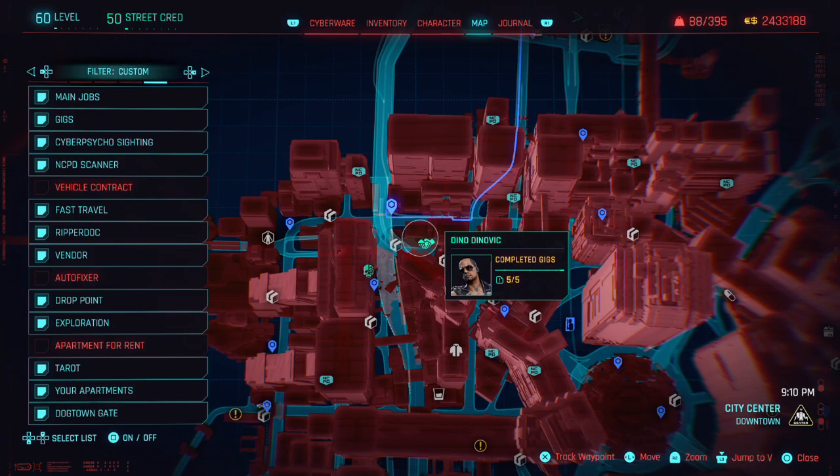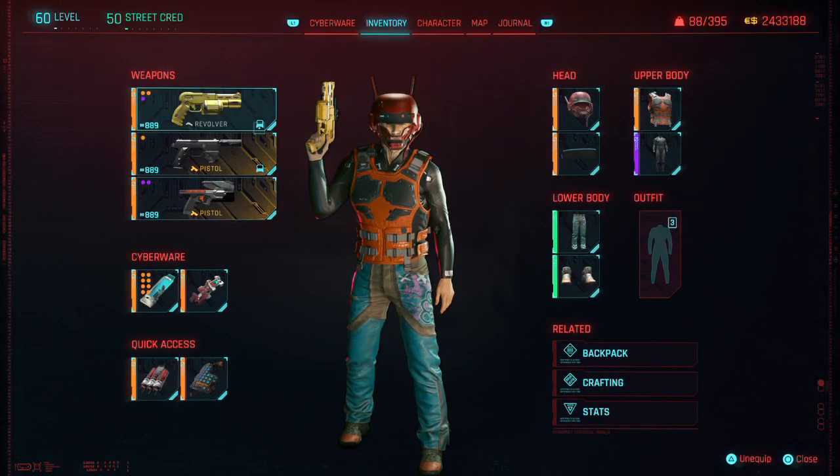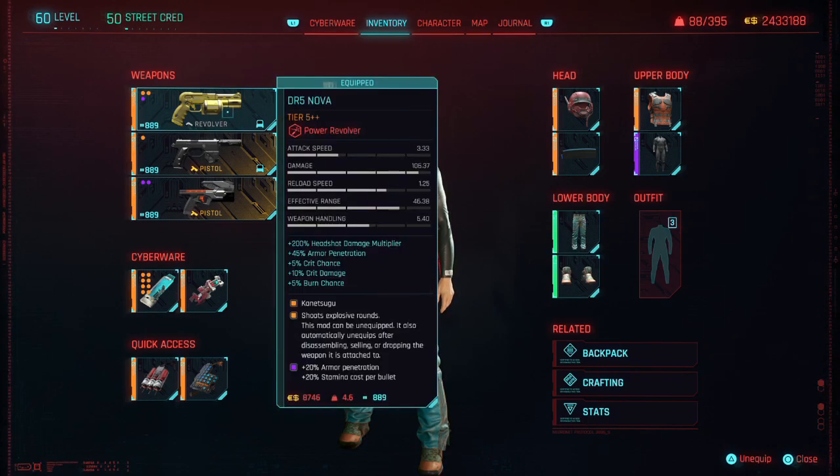After going through that, it was another sneaky gig. I kind of made it sneaky until things got out of hand at the end. During that I got a new weapon — a new DR5 Nova. This one had two mod slots, which was nice. It's a little bit better than the one I had.